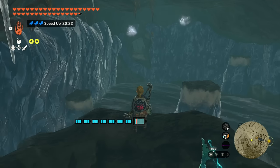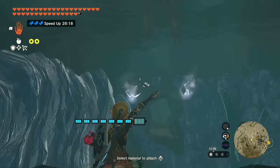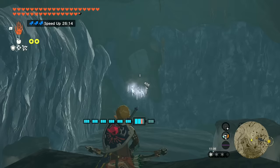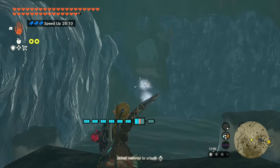Watch out — if the Keese hit you mid-flight, you'll fall frozen into the water and have to swim out, which is a big pain. It's recommended to dispose of them before making your crossing.